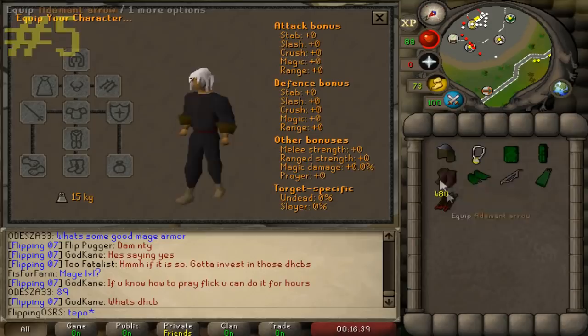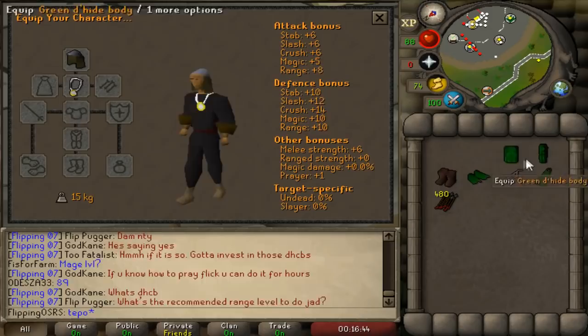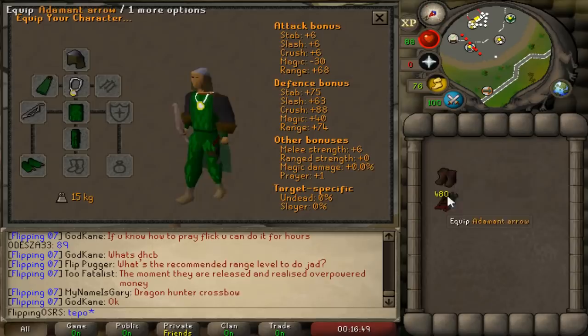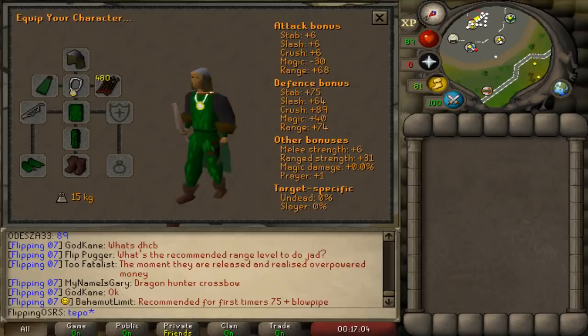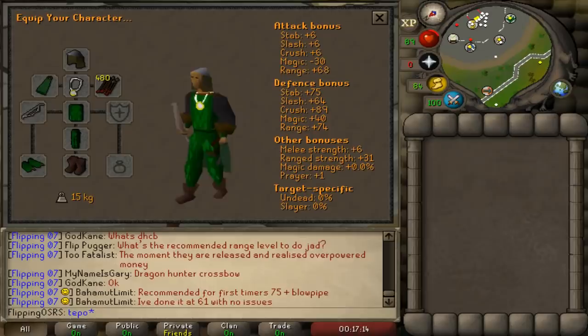Coming in at number five is acquiring the best-in-slot ranged gear you can get. The skill requirements are 40 ranged and 40 defense. What you will need is the green dragonhide body, chaps, and vambraces. An additional requirement for the green dragonhide body is completion of the Dragon Slayer quest — you will not be able to equip it otherwise. The rest of the best-in-slot gear is a coif, a maple shortbow, an amulet of power, any cape, leather boots, and adamant arrows. Getting 40 ranged will be the hardest requirement and is a very good base to have for pay-to-play content.